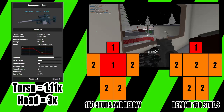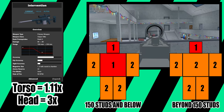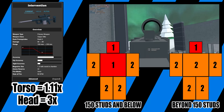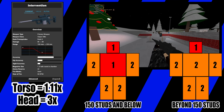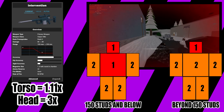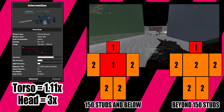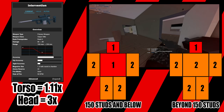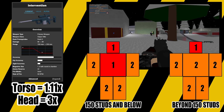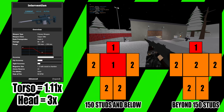The Intervention is a bolt-action sniper rifle. It does 90 to 80 base damage with a damage range of 150 to 250 studs. The RPM for this weapon is 50 and the magazine capacity is 7, plus an optional 1 in the chamber with 42 ammo in reserve. The Intervention has a torso multiplier of 1.11x and a head multiplier of 3x. Because of these stats, the Intervention can kill with a body shot up to 150 studs, and it will kill with a headshot at all ranges.